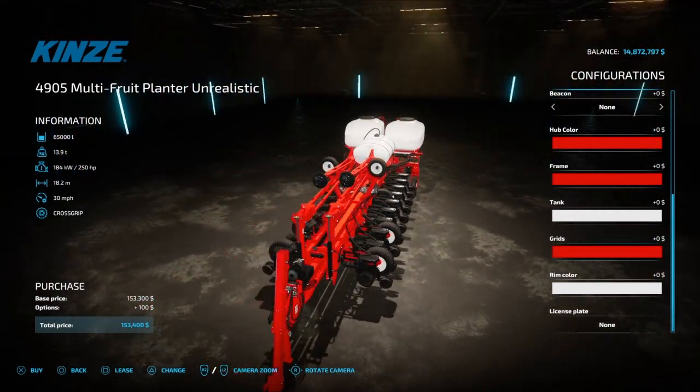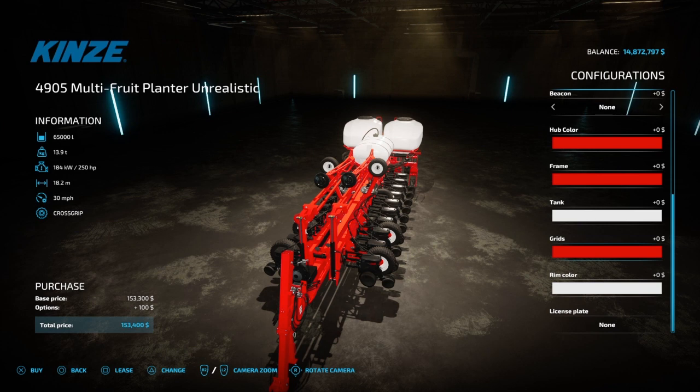Even though I'm probably not going to use the fertilizer in it, I'm just going to use it to plant. Look at the tanks — you can see the Massey symbols. Wow, that's impressive. It's only $153,000 and I'm going to go ahead and buy it.